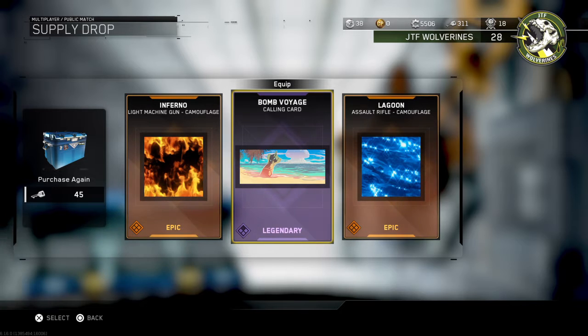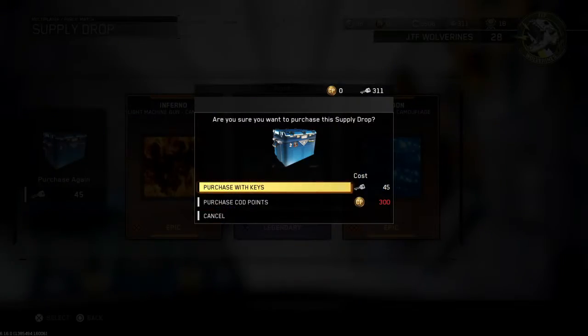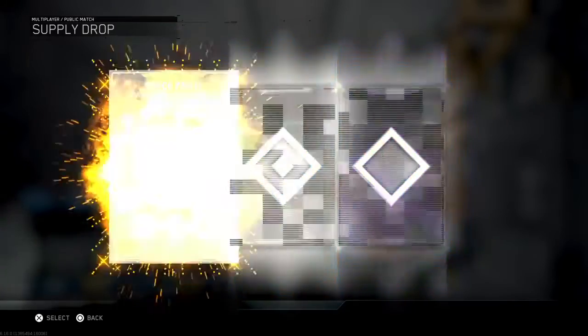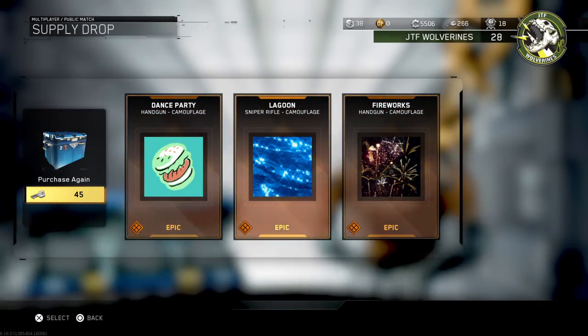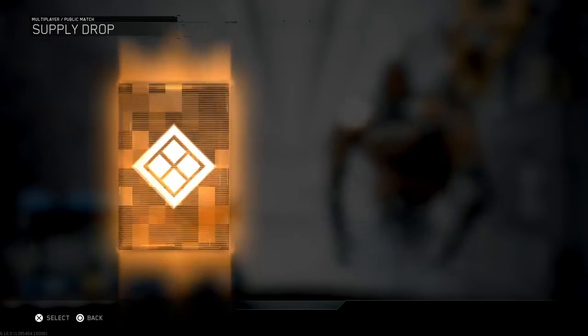I've got 310 keys. I opened one already before the video started, so that's what I got — you get three things in each one, so it's not just one item. That's why I got two epics and one legendary, and it costs 45 keys, so it's pretty good. I'm going to go through and buy multiple things, use all my keys and also the RT in this one.